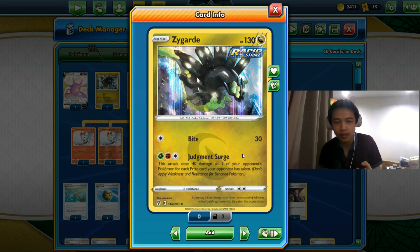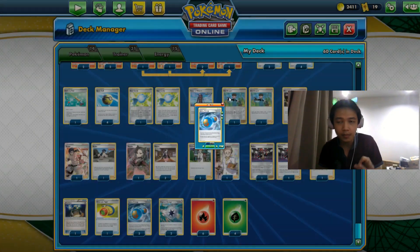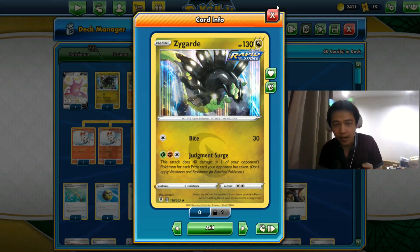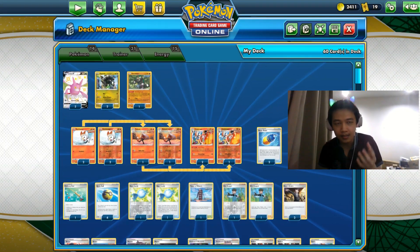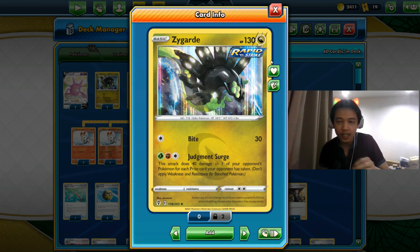This attack requires a lot of energy — you need a Grass energy, a Fighting energy, and a Colorless energy, which means you need Rapid Strike Energy. We run three copies to satisfy the Fighting and Colorless cost, plus that extra Grass energy. The deck is called the Comeback King because we attack after our opponent takes a lot of prize cards — the more prize cards they take, the more damage Judgment Surge does.